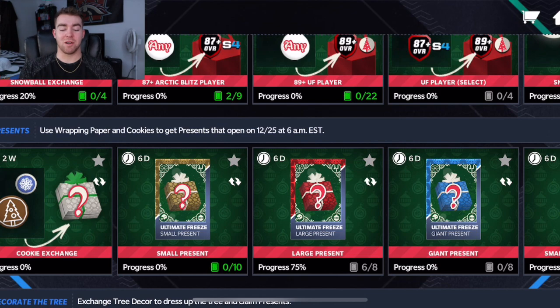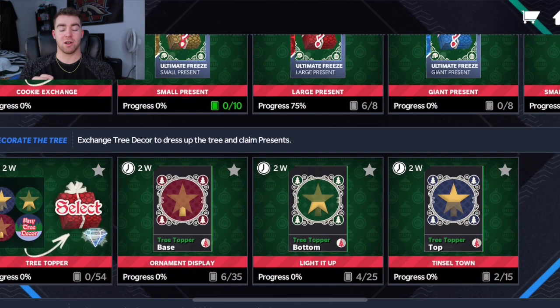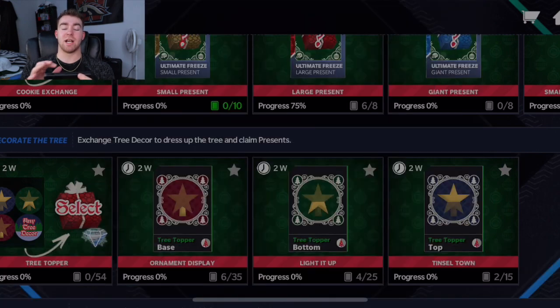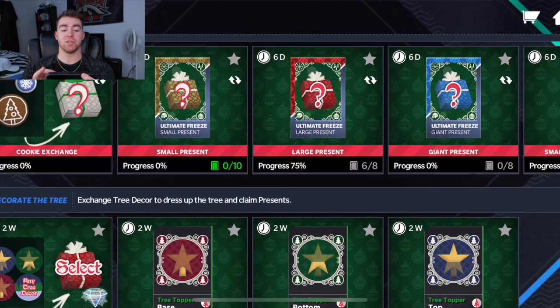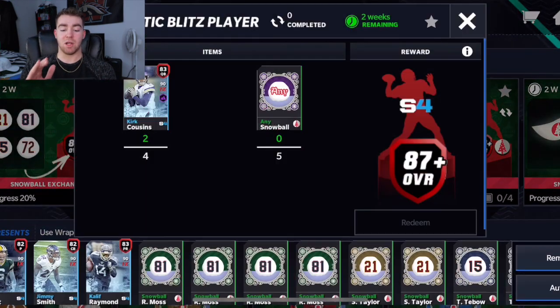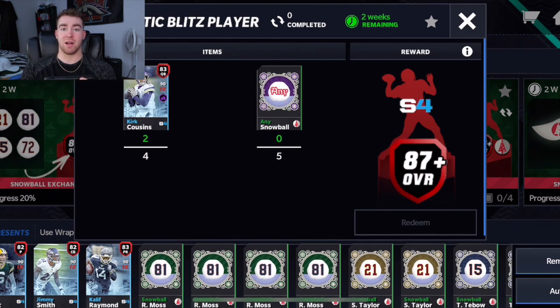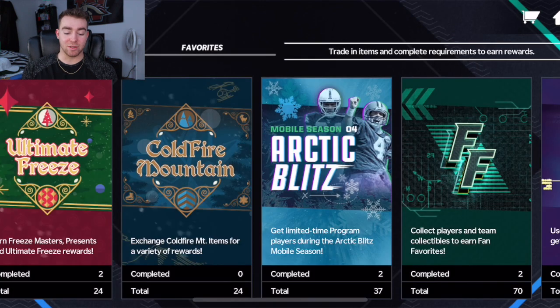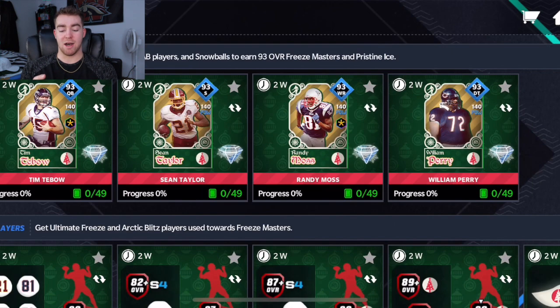What is going on guys, it's Lambo, welcome back to the channel. We are going to be going over how to get the ultimate freeze Santa hat today. I'm going to tell you guys how to get that, a little bit more about it, and I'm also going to be doing an 87 plus Arctic blitz player at the end. Make sure you stay tuned. Subscribe and like the videos so you guys don't miss anything — join the Yacht Club, we're gonna be the fastest growing Bad Mobile channel in the game.